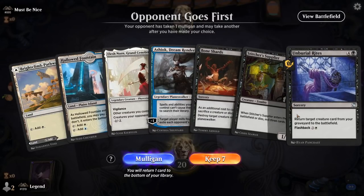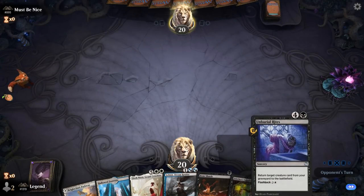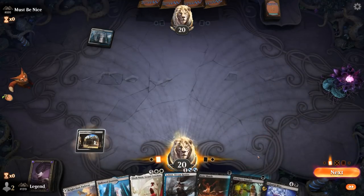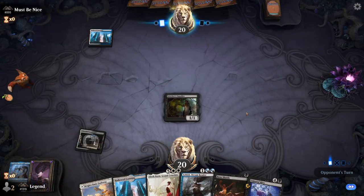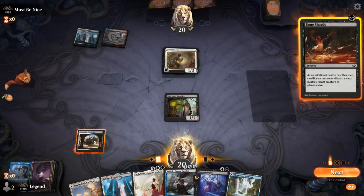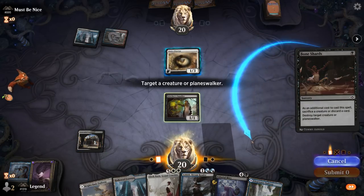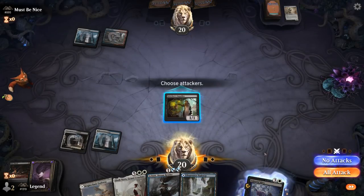We're on the draw. Our hand could use an extra land or two but seems keepable — Bone Shards for interaction, which can discard Elish Norn or Unburial Rites to make it cheaper, and hopefully we reanimate on turn 4. Opponent mulliganed to 5. There's Gingitaxias ready to be reanimated. Opponent is Jeskai with a Strict Proctor — probably worth killing with Bone Shards in case they're playing Lotus Field. I like discarding Unburial Rites since Gingitaxias seems like a perfect reanimation target — I don't think I'll need Elish Norn.